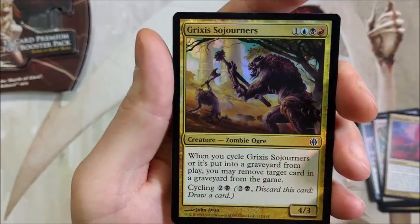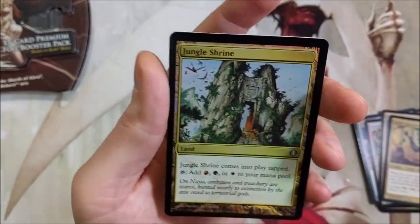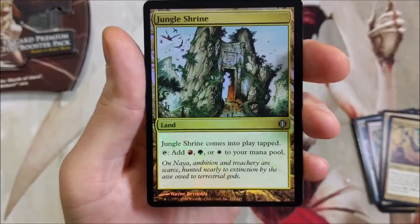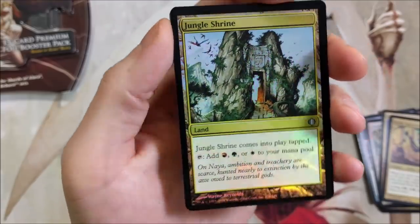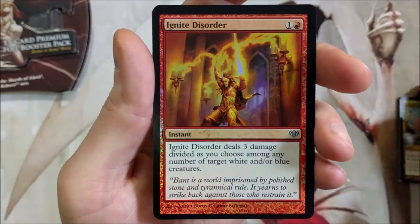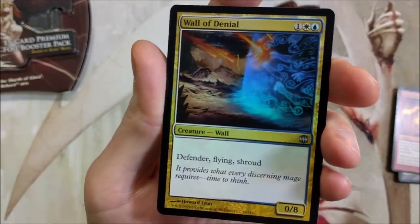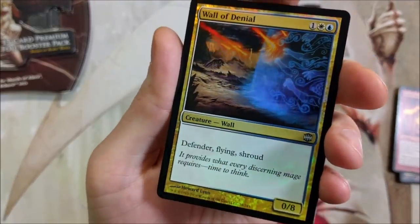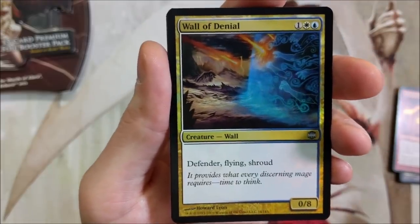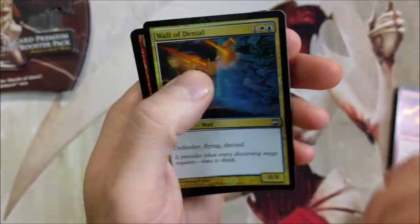We're almost at the uncommons. Grixis Sojourners — you got your zombie orcs, what else do you want? The Jungle Shrine — pretty crazy, you can add three different colors of mana, you pick from one of them in the Naya tribe. Ignite Disorder with the flames in the background — definitely hot to trot. Wall of Denial — sounds like the first 20 girls I ever asked on a date. Defender, Flying, Shroud — 0/8. That would be really powerful in a wall build, holy crap. You'd have an 8/8 flyer — guaranteed it's in a lot of those wall builds.